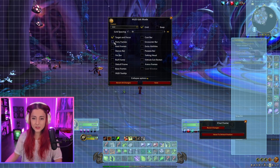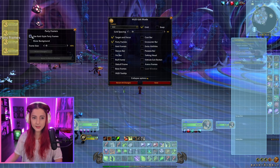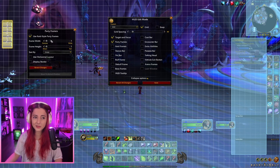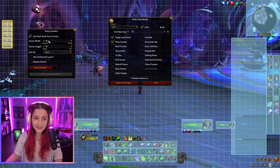Next I would adjust the party frames. I really like party frames to look like raid-style party frames. I've always used this and I've been asked so many times what add-ons I'm using for party frames, because apparently the setting was a bit hidden back in the day.